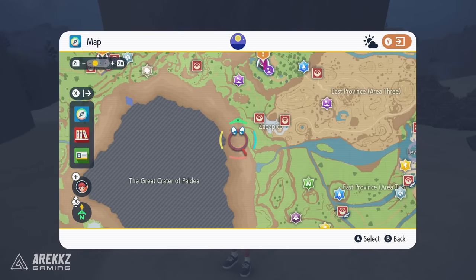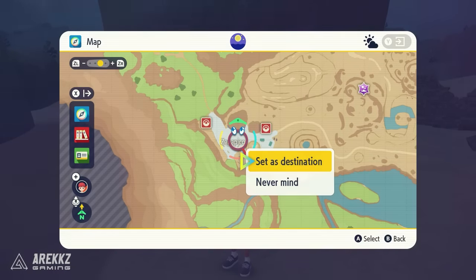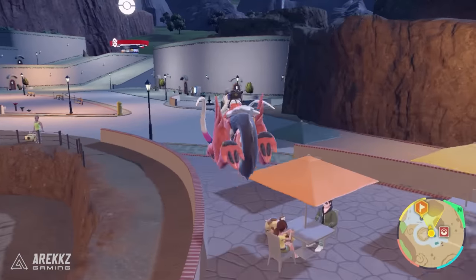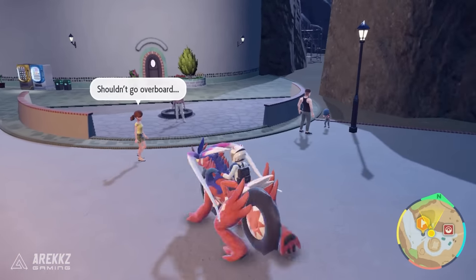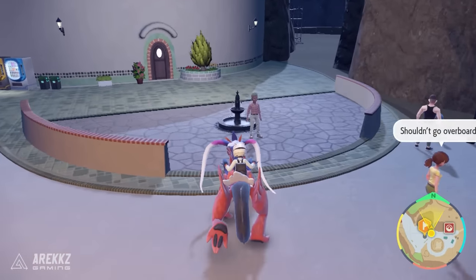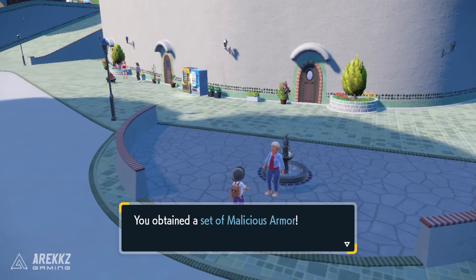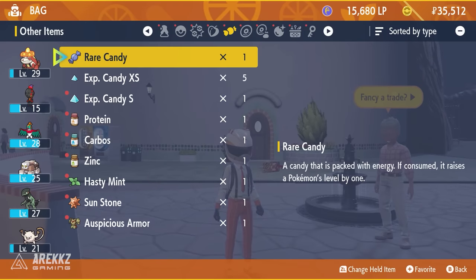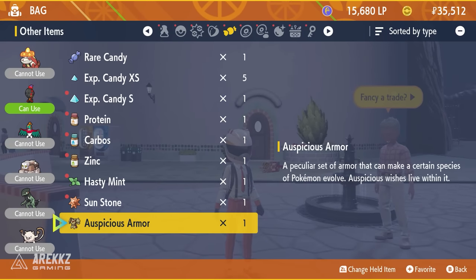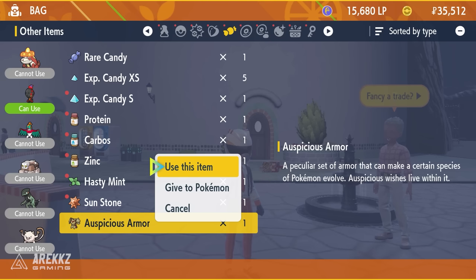Once you've done that in either game, head over to Zapapico. When you get to this town, wander through and you'll find a guy standing over by the waterfall. He is the one you need to speak to, because he will trade either the 10 Bronzor Fragments or the 10 Sinistea Chips for the relevant armor set. If you're in Scarlet you'll be given the Auspicious Armor, and if you're in Violet you'll be given the Malicious Armor. Make sure Charcadette is in your team, go to your other items, scroll down to the bottom, and you'll have your armor set — use it and your Pokemon will evolve.